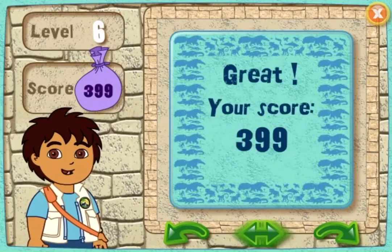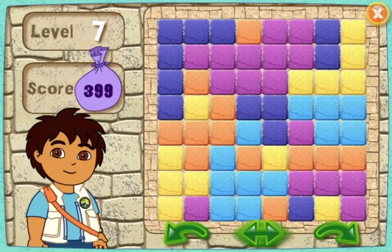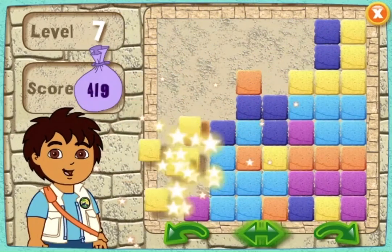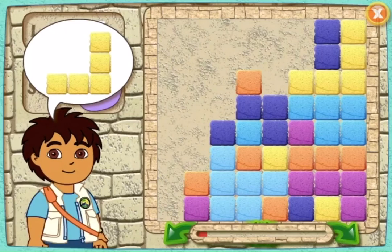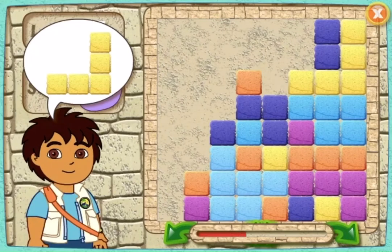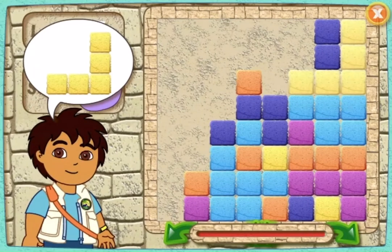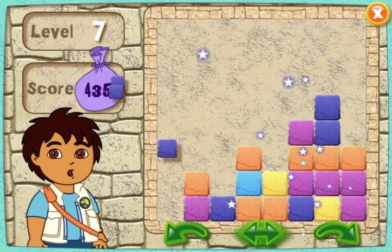Alright! You did great! Let's keep playing! Click on the arrow to play the next level. Here's your puzzle. Ready, set, go! Alright! You're giving me — look in the puzzle and find the blocks that look just like this. The blocks were here! Good finding! You got it!